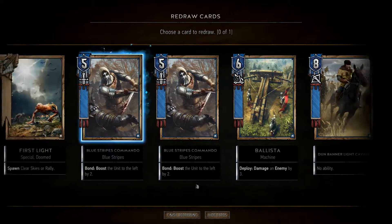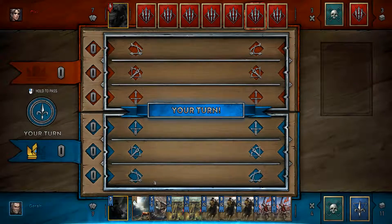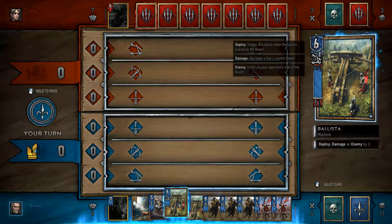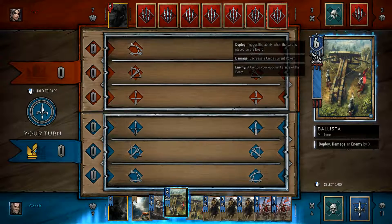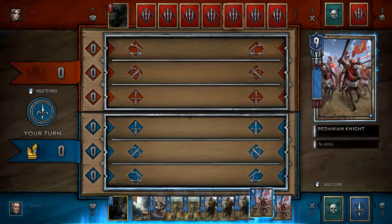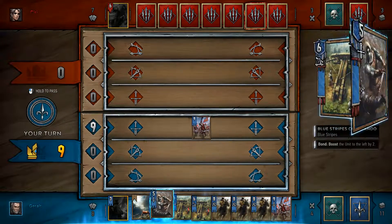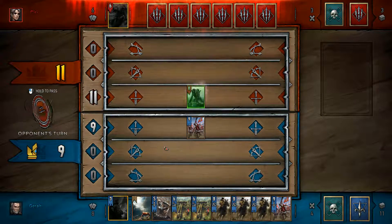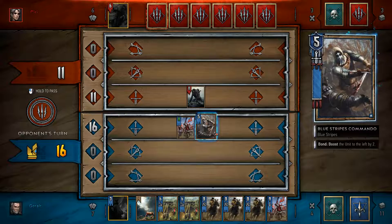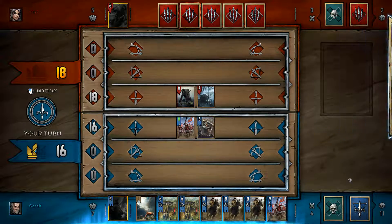First light I'm going to keep. Blue Stripes Commando — I really don't need two of those. Redraw that. Oh, ballista again. So first card to play on the battlefield — let's start with him, pop him down, and then go for the Blue Stripes Commando at the front. He does have the clear ability but I have the clear sky, so it shouldn't be too much of a bother. Up to 11 for 5, so that's 16. He's on 18.